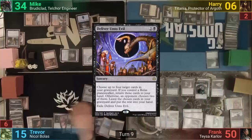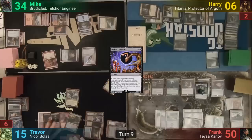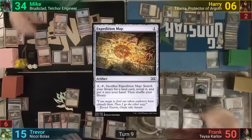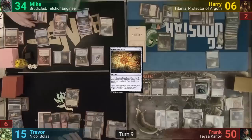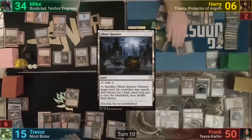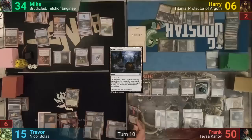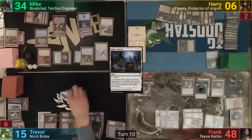Trevor untaps and draws. He plays Cavern of Souls naming dragons and casts Deliver Unto Evil. He makes a pile of four cards from his graveyard and has Harry choose — Harry gives him back Nicol Bolas Ravager and Chaos Warp. Trevor casts Nicol Bolas, who hits the field and makes opponents discard a card. Mike drops a Mimic Vat in his main phase and plays an Expedition Map. Harry, at end of turn, cracks his Fabled Passage. He doesn't get to find a land because of Stranglehold, but does take advantage of the shuffle and gets a Titania token. Harry uses his Library and sees a Ghost Quarter come into play. He swings at Trevor. Before blocks, Trevor uses Chaos Warp on Razaketh. Frank responds by sacrificing Yawgmoth to Razaketh, losing two — then only realizes he can't tutor after Mike declares he'll take Yawgmoth with the Vat trigger.